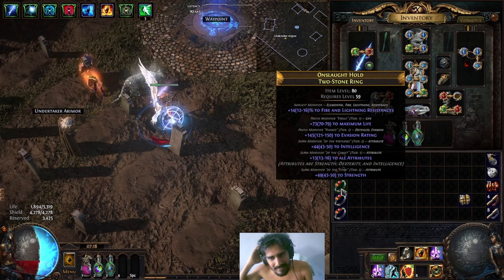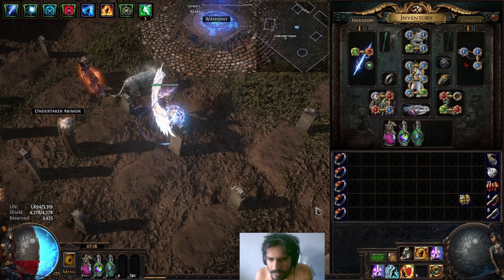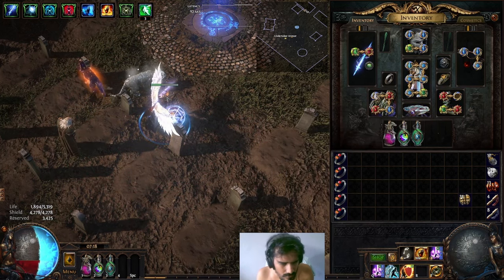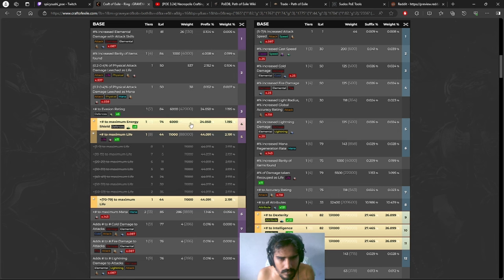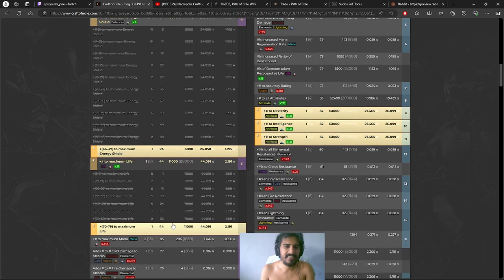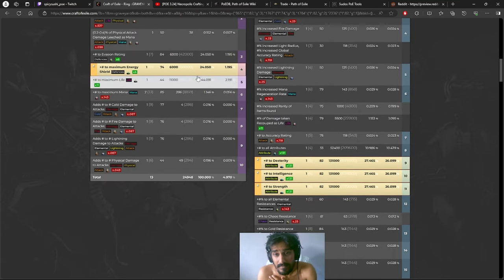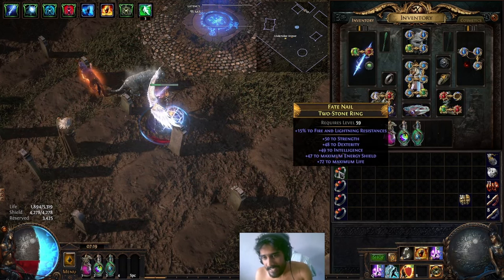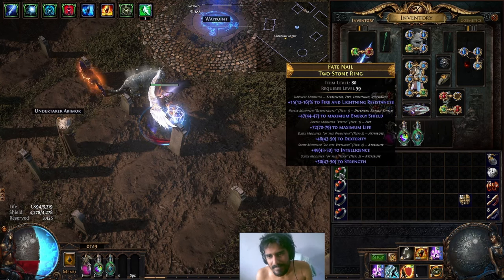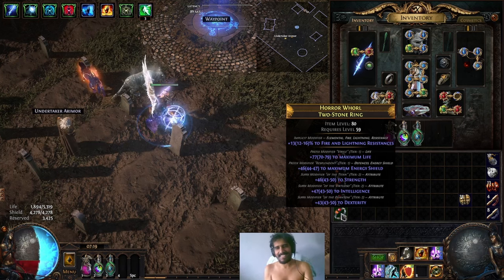I think I did something wrong. I think it's probably because I had corpses lower than item level 70-something, because the lowest T1 rating here is item level 68 — wait, no, 74. So I know I messed up. I'm not sure if the corpse item level actually affects things, but I got really unlucky. These rings are usable but they're not T1s — not triple T1 suffix.